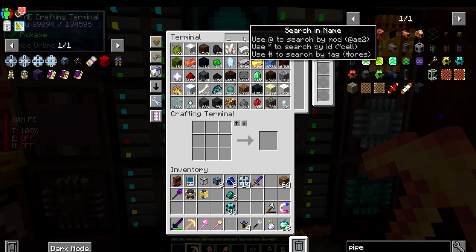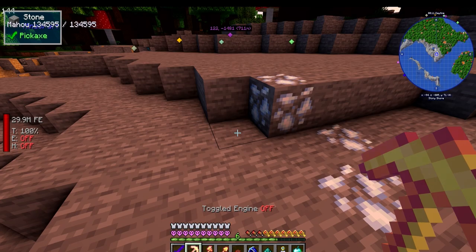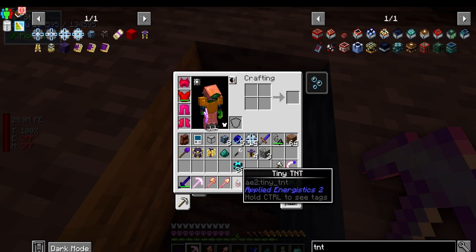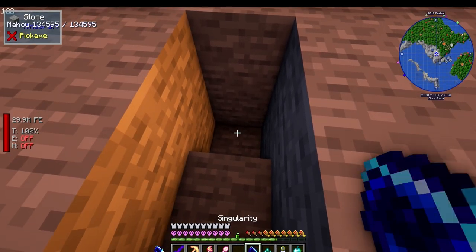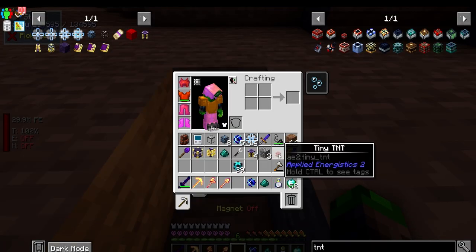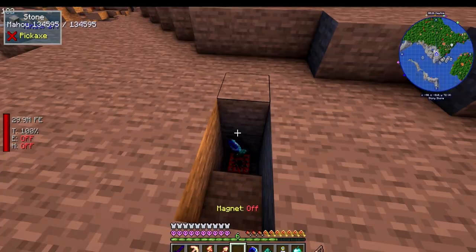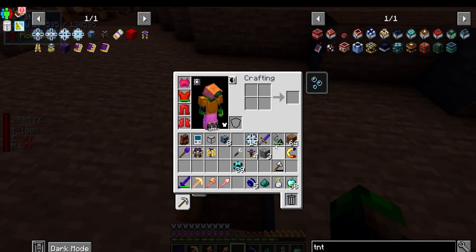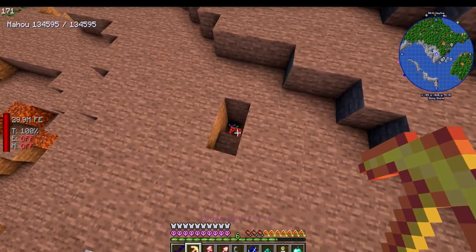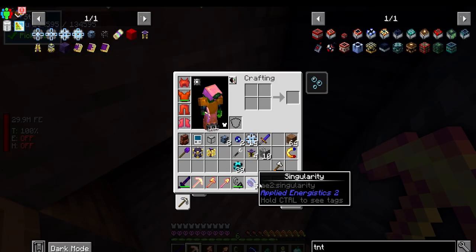We need the tiny TNT. I'm over where we kill the withers, so I'm going to take - I have to turn this guy off. We place the tiny TNT, throw this, throw that, then light this guy on fire. Boom - there we go, we got the two. Perfect.